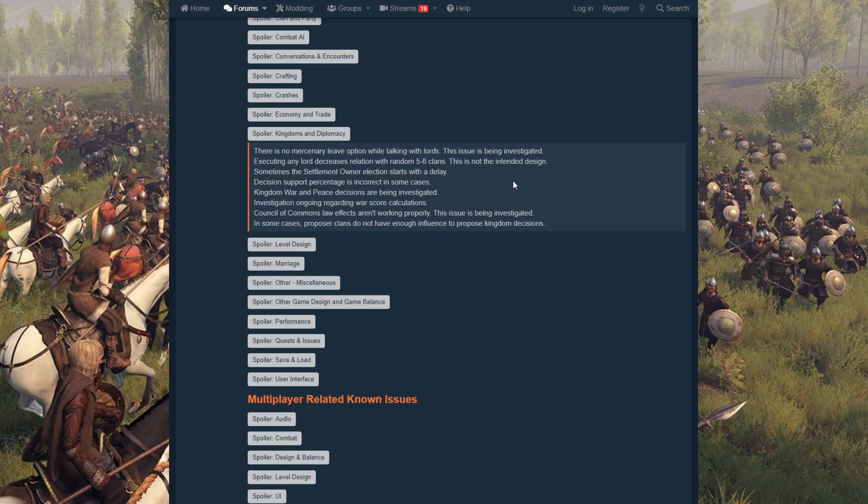Sometimes the settlement owner election starts with a delay — I've seen this plenty of times where you take over a settlement and nothing pops up until 24 or 48 in-game hours pass, and only then do you get the prompt to make a choice. There's also a bug where the decision support percentage is incorrect in some cases — they'll say 80% approval, you go to vote, and it's like 100% disagree.